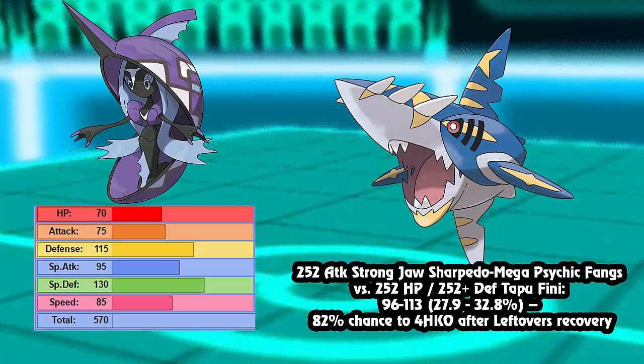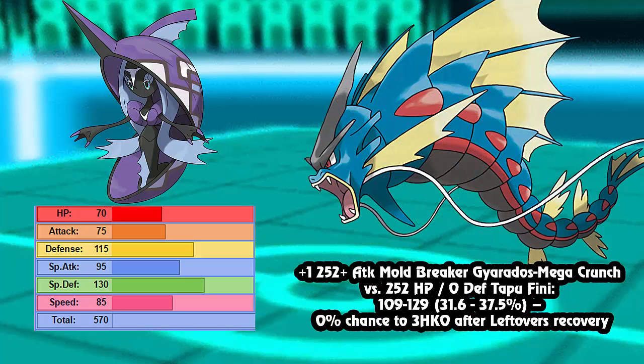Next up is a very strong one: 252 Attack Strong Jaw Mega Sharpedo with Psychic Fangs - because Crunch does less - and it only does to a max HP, max Defense Bold Tapu Fini 32.8% max. That's a guaranteed three-hit KO, 82% chance to four-hit KO after leftovers. Then there's another Water/Dark type: a +1 Adamant Mega Gyarados with Crunch versus max HP Tapu Fini does 31.6 to 37.5% max. That's a 0% chance to three-hit KO - so the odds of getting the three-hit KO after leftovers are extremely slim.